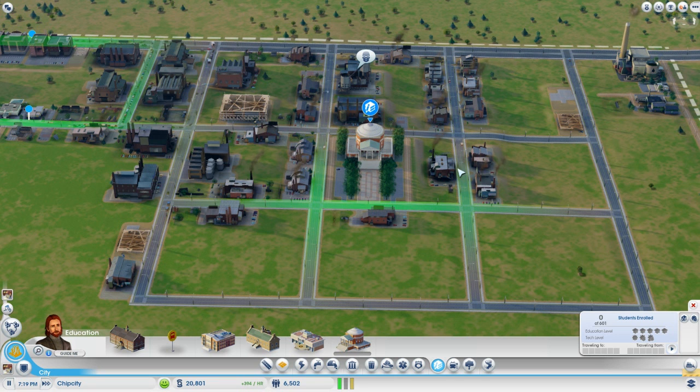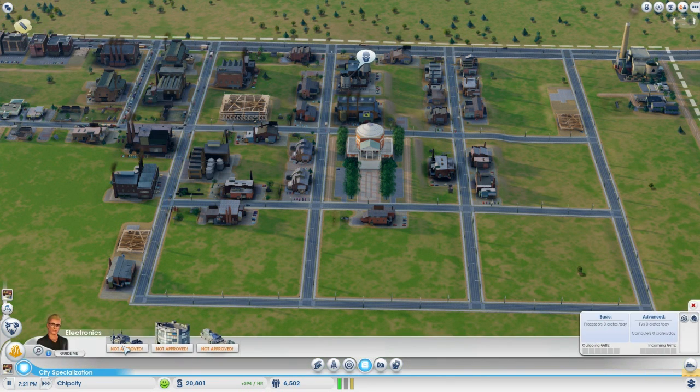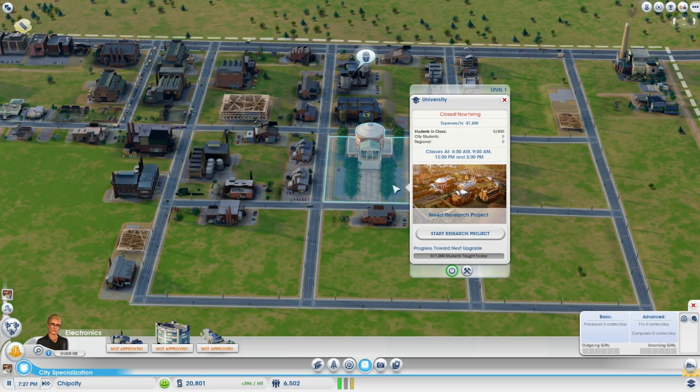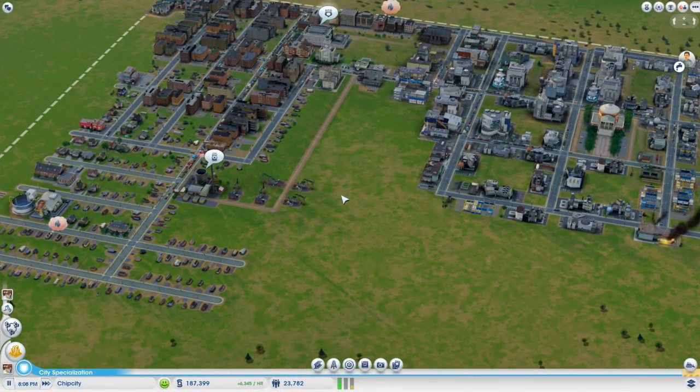With the university, once it manages to get open and we start having classes, it will be able to affect everything in this entire area — possibly everything in the city. That is the secret to starting up the electronics specialization. If you look at the first building, the only requirement to unlock the processor factory is that five medium tech buildings must be in the city. Right now we have nothing but low tech buildings; that will change. We'll do a time lapse and skip ahead to where we finally get some medium tech buildings in the city.